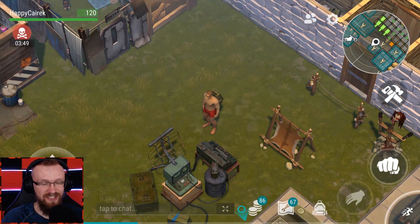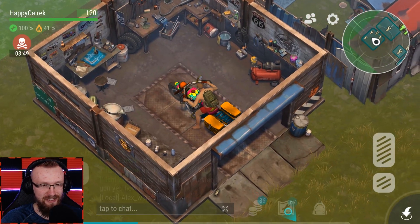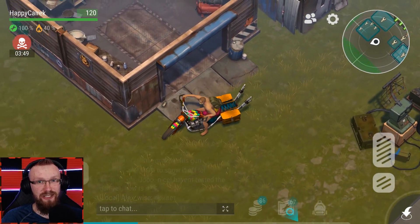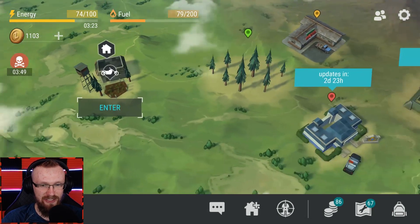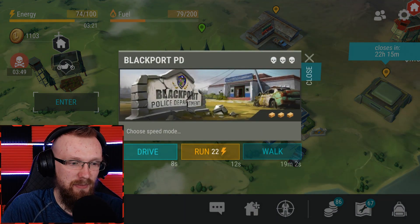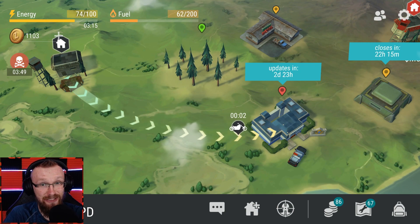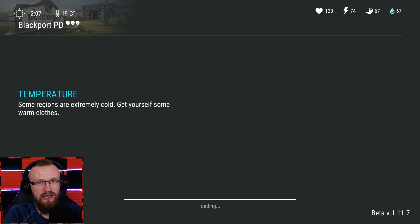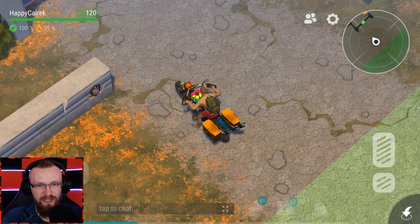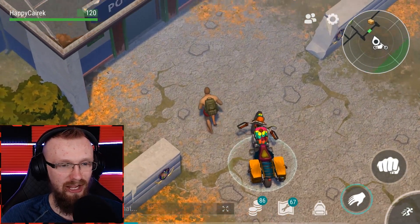Right now we're going quickly to the police department because I took five green cards and have to open them up — otherwise they're gonna go to waste. I still have over 50 green cards and it's gonna take me most likely a month to open all the crates. That's why I love gathering them — I don't really have to grind the police department at all. I just log in every three days, open five green crates, and I'm still getting a bunch of loot. Doing the police department might even be more worth it than Bunker Alpha.